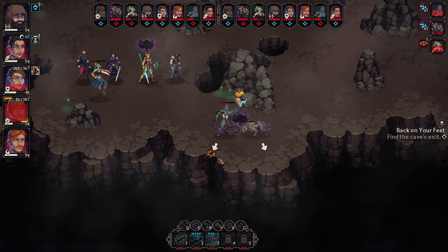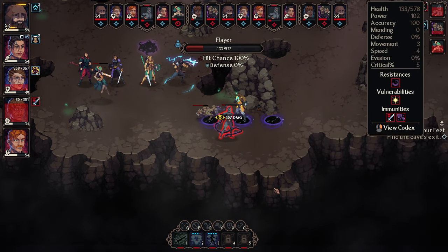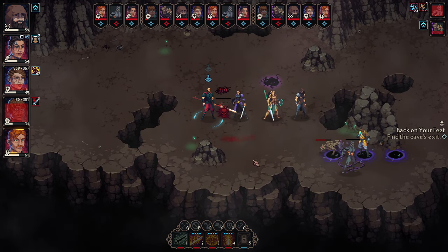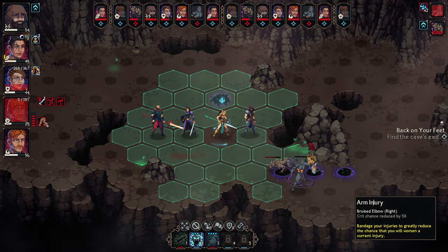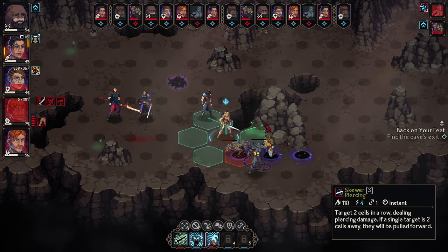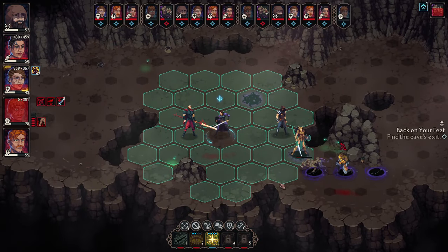Let's do a kick. That's a dead enemy. The outcome: arm injury, downed. If you lose all bleed-out points, the character is permanently dead. I didn't play that AoE too smart, but sometimes it's worth checking out how things work so it doesn't happen again.